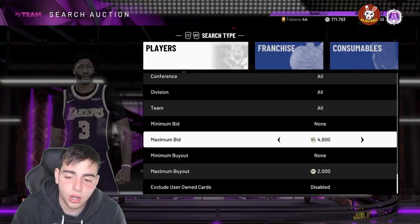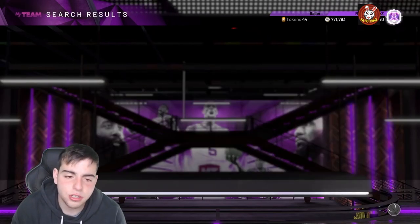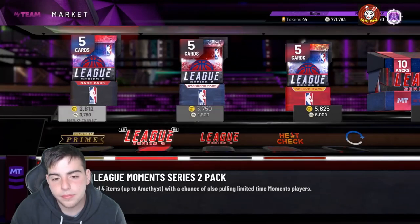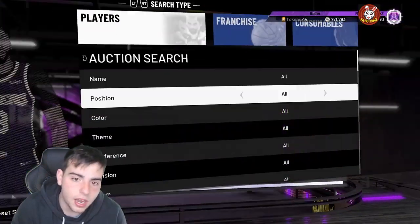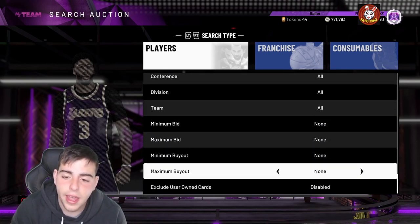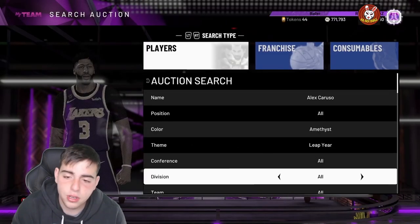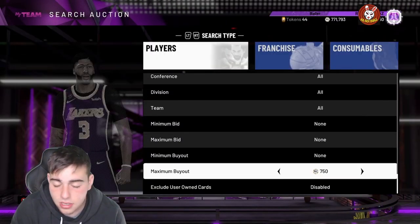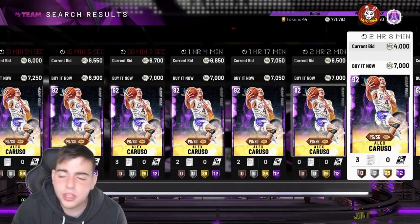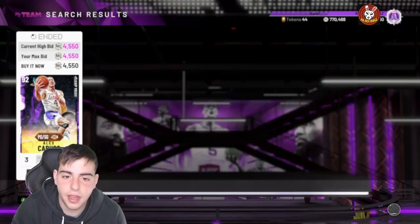It only cost 150K to make 150K, so you pretty much doubled your MT which is absolutely absurd. Where I make most of my MT is picking up what is hot. For instance when the leap year packs came out, amethyst David Thompson and Caruso were really hot on the auction. I went over to amethyst leap year and stacked up on so many Carusos. People were asking me should they stack up on Caruso and I said yeah because he's gonna go up - he was around 4K a couple weeks ago.